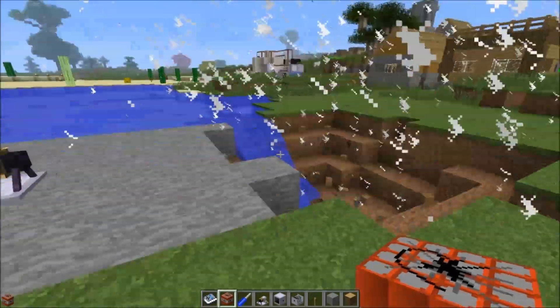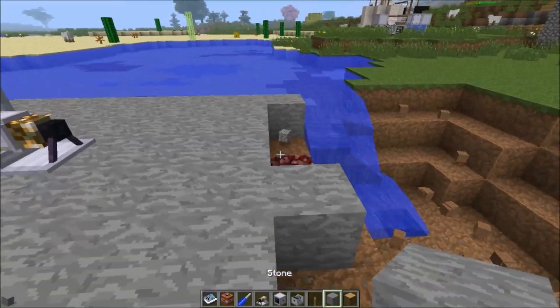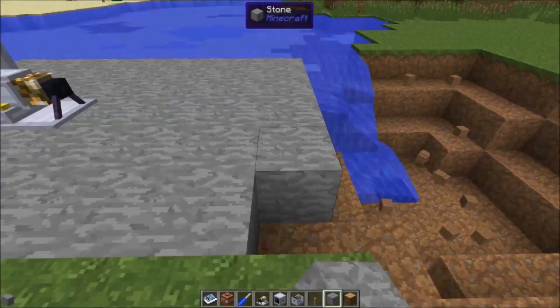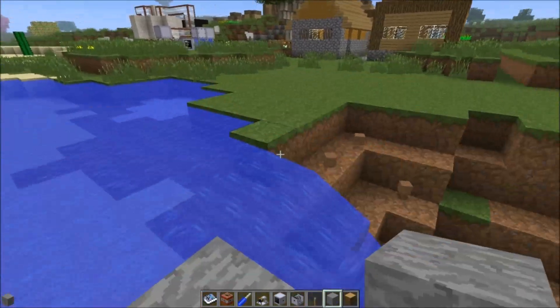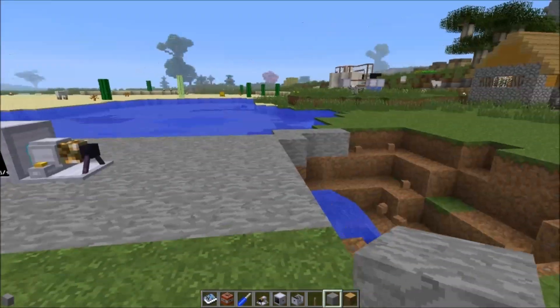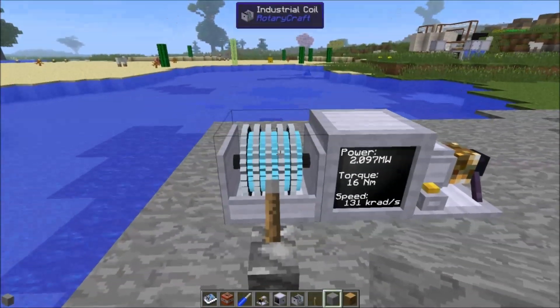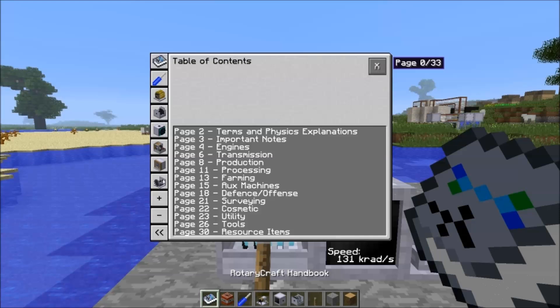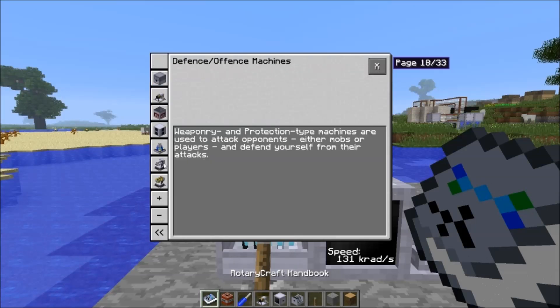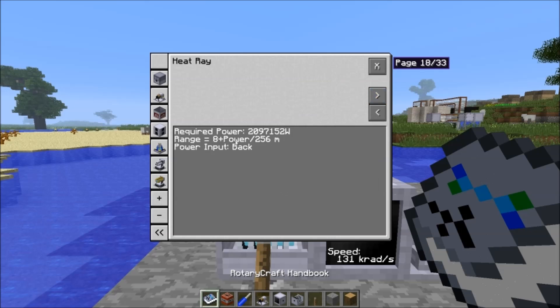Boom — yep, it lit the TNT. I'll have to fill this hole in later. So that's what the heat ray can do. If we want to make the range longer, we just have to put more power into it. The heat ray's page does have a formula for the range of this thing.